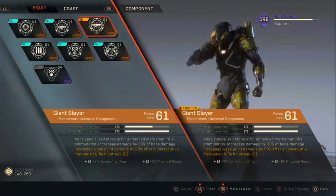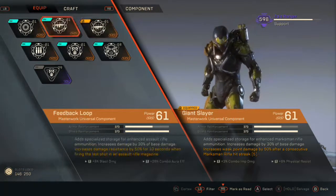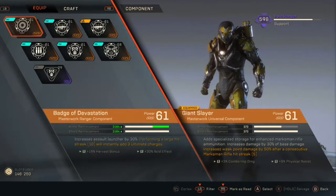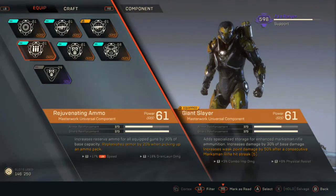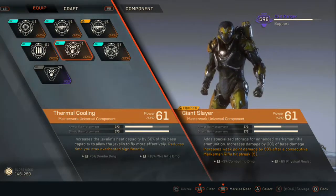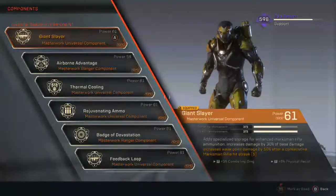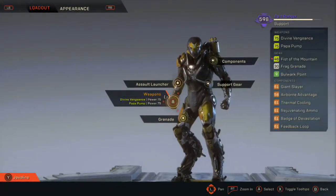So Giant Slayer is my marksman enhancement, then I got the assault rifle enhancement. This one increases the assault launcher, which is the one I actually have now. This one just increases ammo for that — it can really help out, gives me a lot of ammo. Look at thermal coolers, and then this one increases all resistance by 25%. If I hover longer it actually increases that, so I've got everything as much as I can.